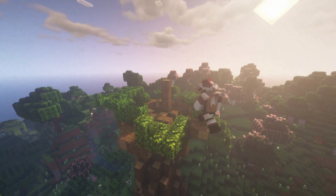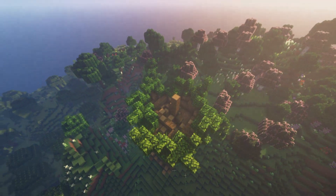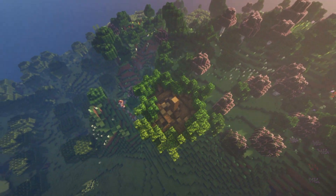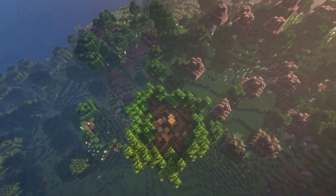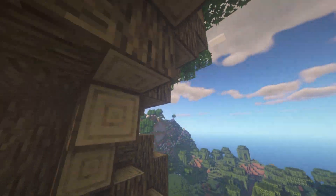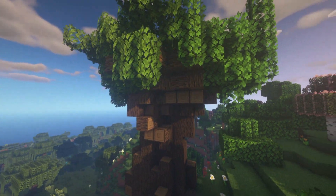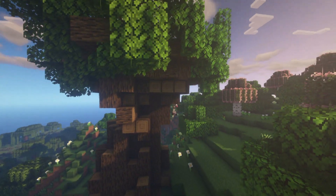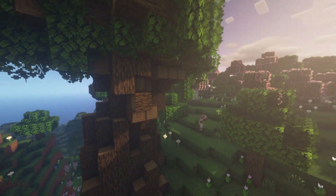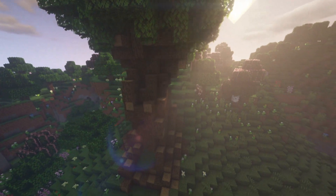Once you've finished connecting the outline to your trunk, you want to go around and place leaves at the top. This isn't defined and it can be messy. Then go around the bottom and just add leaves around, and you can fine tune the shape to make sure it looks nice to your eyes.